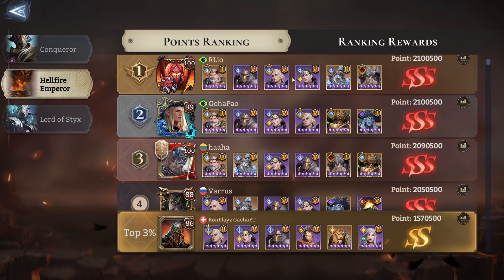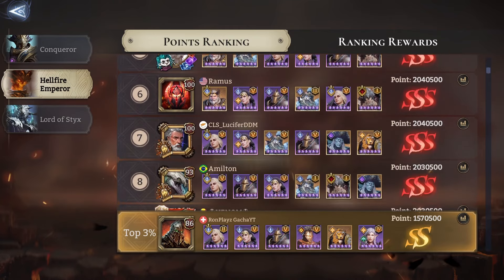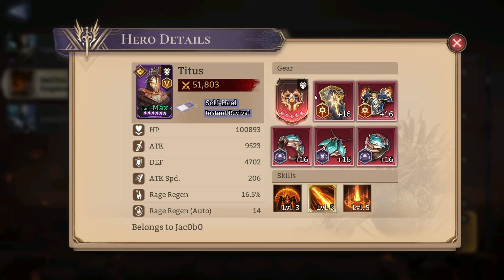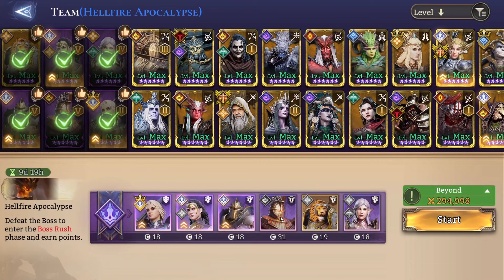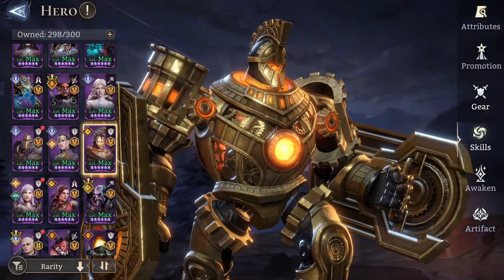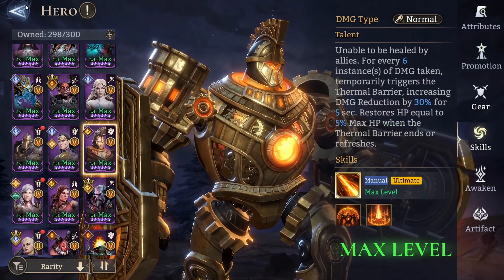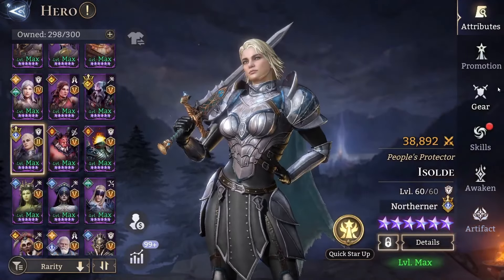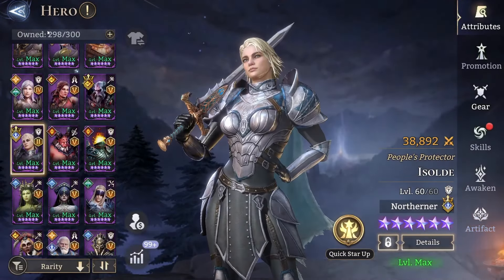The big guys at the top have some big Lords as well, but we're going to do it without them. We still have a good lineup. King Titus is what we're going to use — the man, the myth, the legend. He's just going to be standing there menacingly because he has self-heal, self-damage negation — he has everything you could wish for. Isolde is going to be super good for this because our main roster is going to be our northerners, since northerners are just the tankiest faction, and she will give some tankiness to these guys as well.